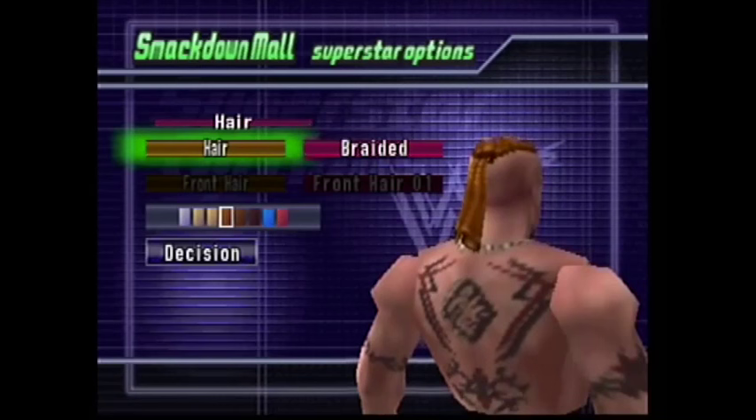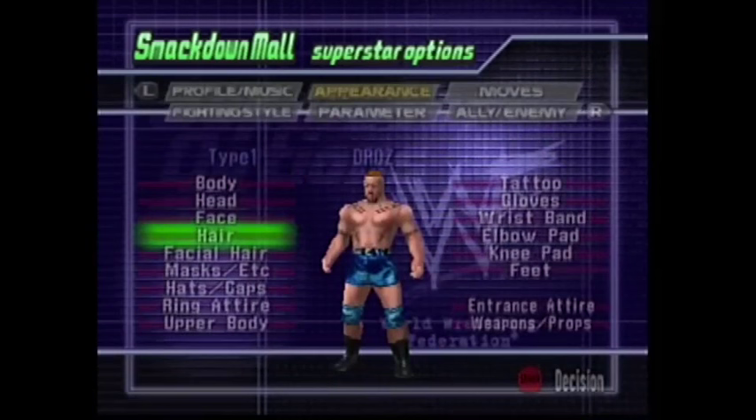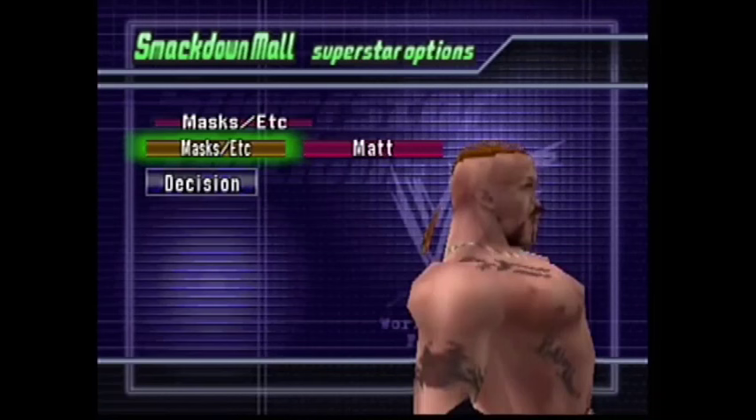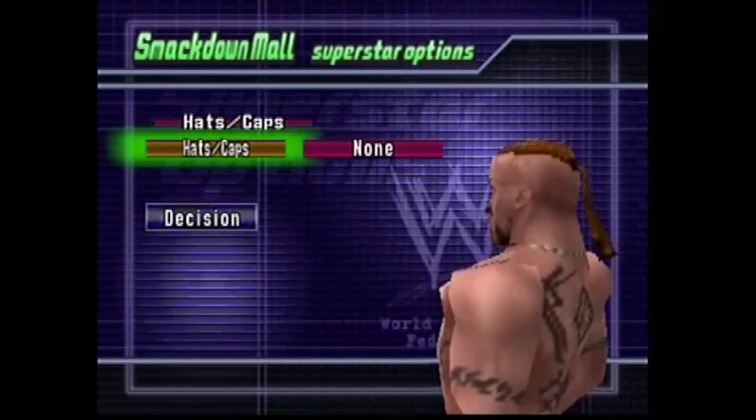He had a really funky hairstyle, sort of like braids a little bit. Give it the fourth color, which is sort of light brown. Facial hair 22 — his facial hair kind of creeps into his tongue a little bit, but we're going to ignore that. Matt Hardy is for the masks, that's the little chain he has around his neck. Nothing in hats and caps — they don't have his Draws hat, unfortunately, in this game.